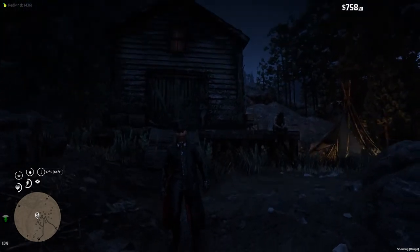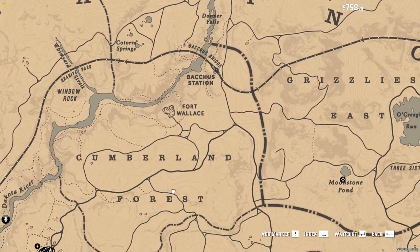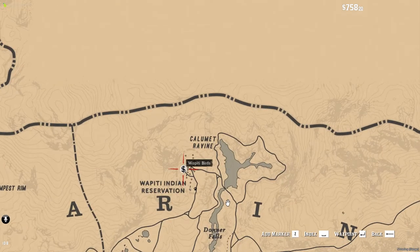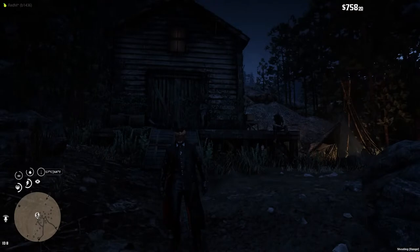Today we're going to buy ourselves a birdie. What we want to do first is go up to the Wapiti Indian Reservation, just up here — it's just north of Valentine, northeast — right there, Wapiti Birds. Or you can go to Van Horn, and on the smuggler's boat right here, you can actually buy a birdie.